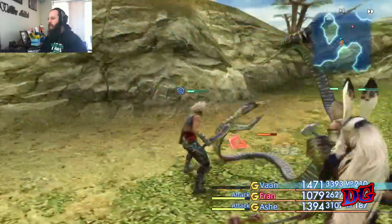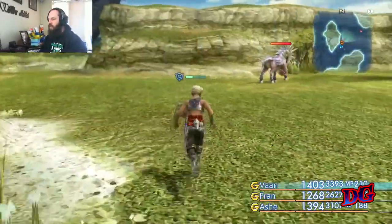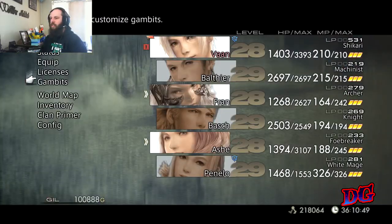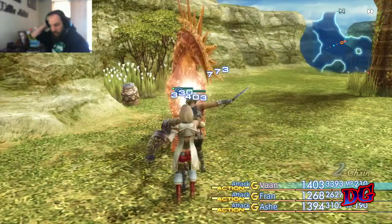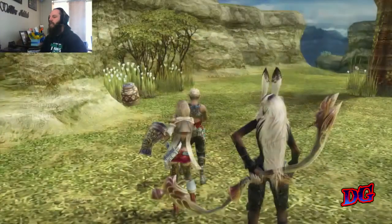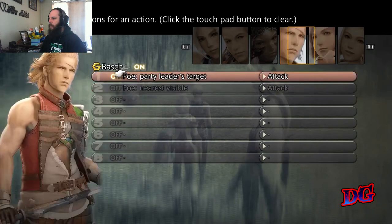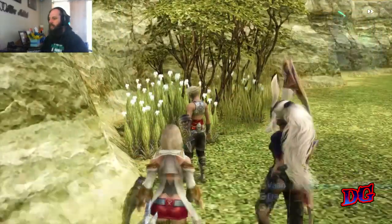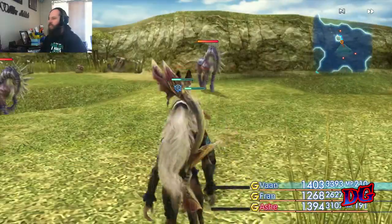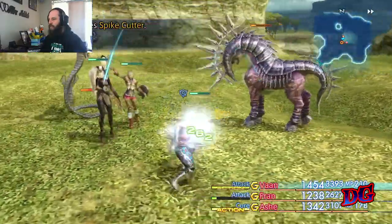One thing I will highly recommend: level, level, level — grind, grind. That's good, I've got two healers in this party. Gambits — foe HP under 40%, foe HP under 30%. Actually, let's change it up — Fran is going to be 30 because she hits harder. So you can spend hours just trying to get a decent gambit system going — it's like a little metagame in its own right.